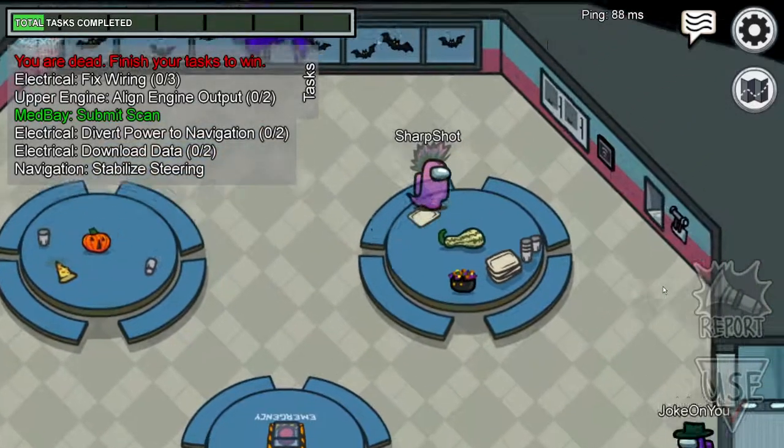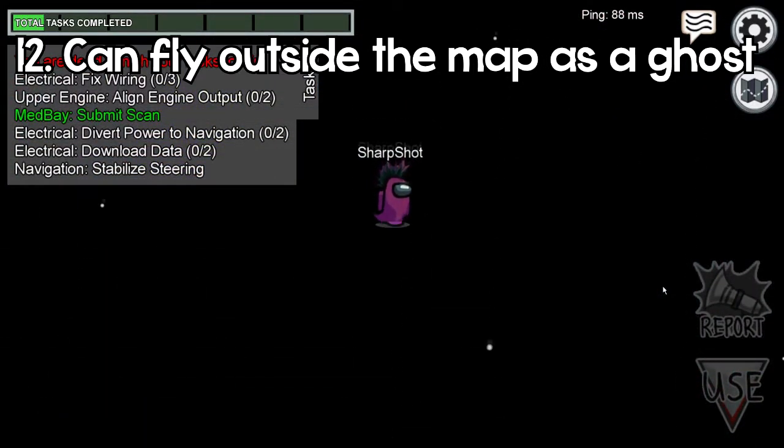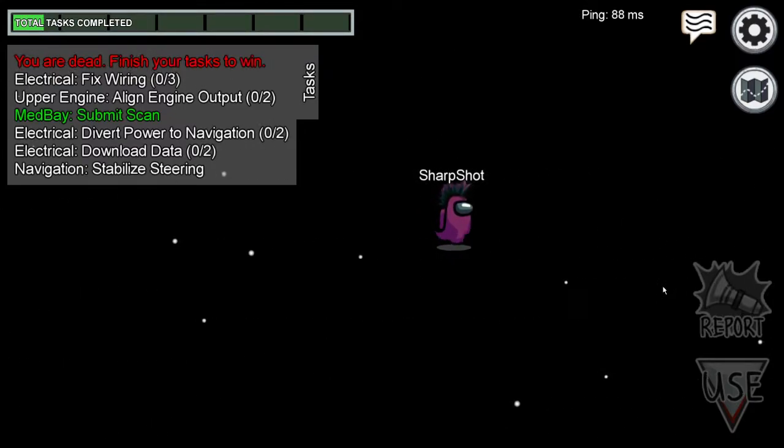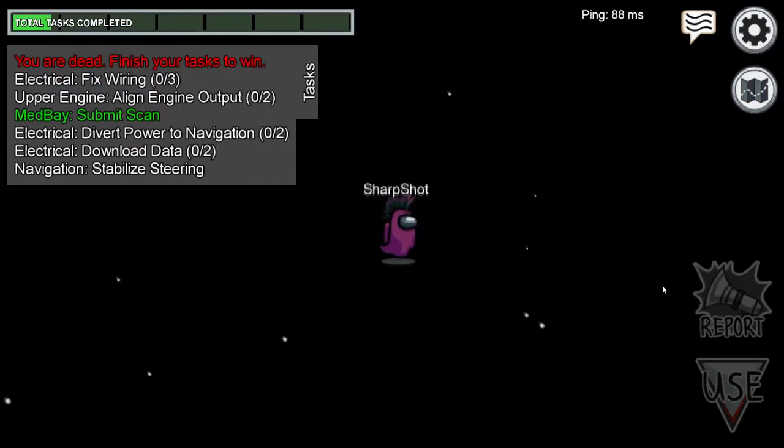Random fun fact number twelve: as a ghost, you can fly off to the outside of the map. This is pretty useless, but you can go really far, which is pretty funny.